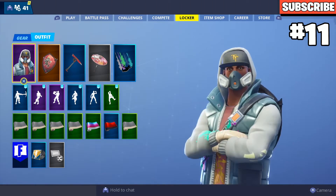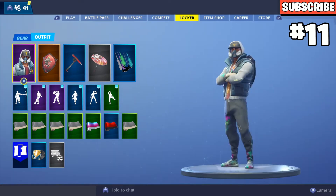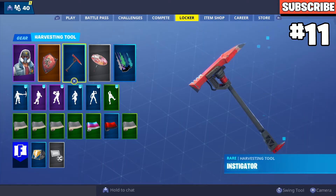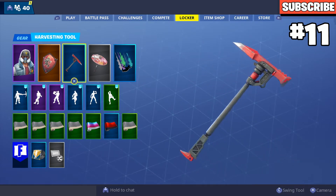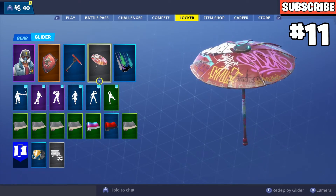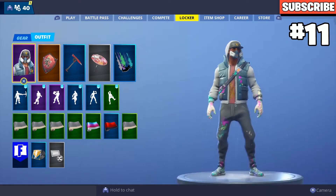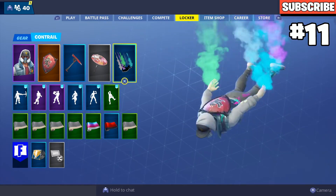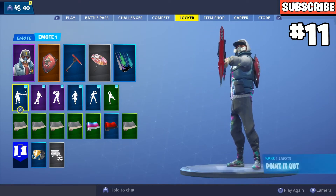In the number 11 spot we have Abstract with the Red Shield. It doesn't have a lot of red on the skin, but when you put the Red Shield on the back it adds that color and looks really good. I put the Instigator pickaxe because it matches the red and black of the shield. The Wet Paint umbrella fits because of the graffiti and sprays matching his theme, and the Spray Paint trail matches his colors as well.